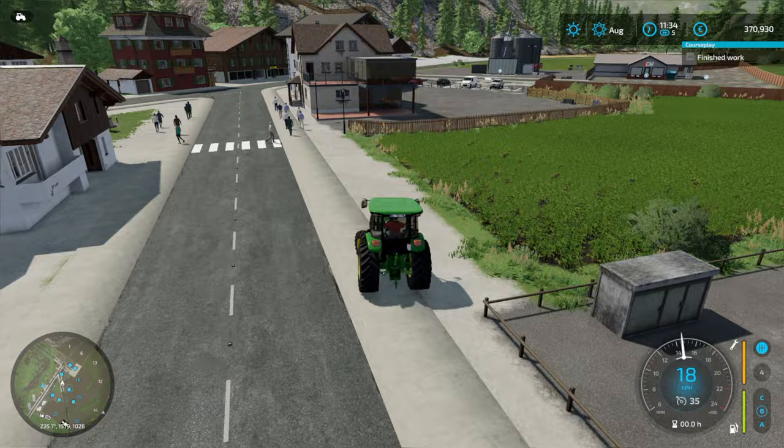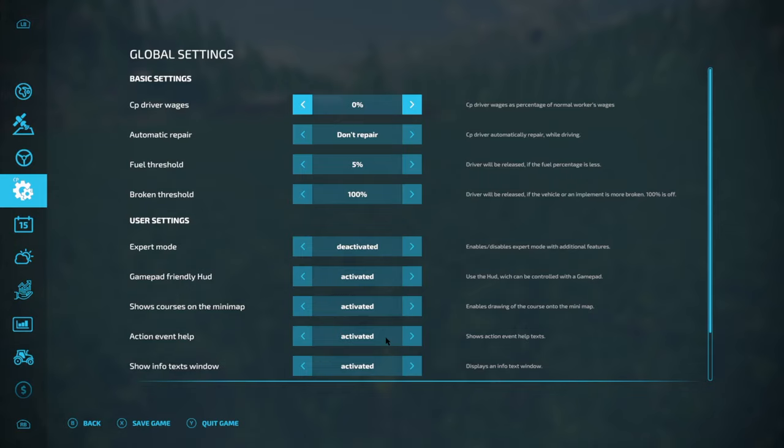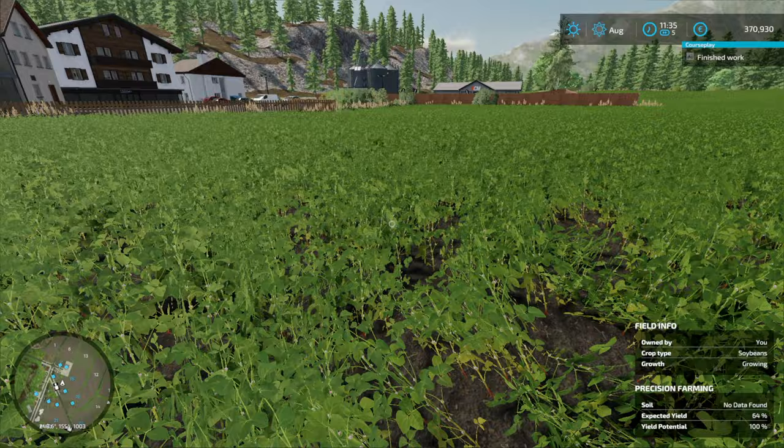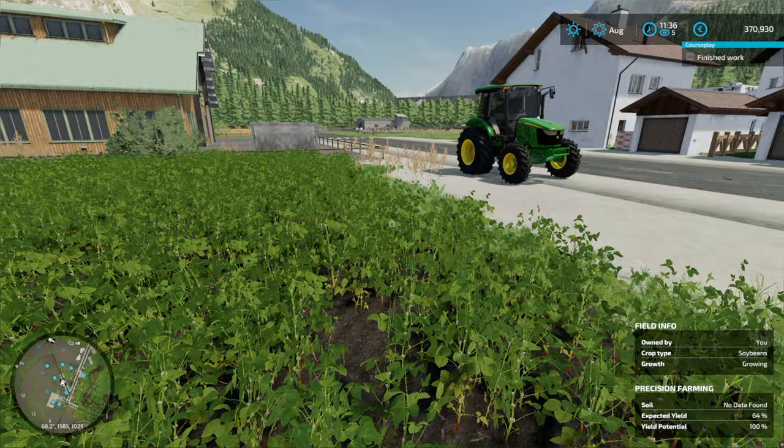Field 18 has soybeans. It looks like a big field, but when do you harvest soybeans? In October. So let's leave this then. I think I'd like to cultivate the cotton field, because it's quite a small field for cotton and the harvester is so expensive — you really need a big field for cotton. Let's get back to Field 21 and get it harvested.